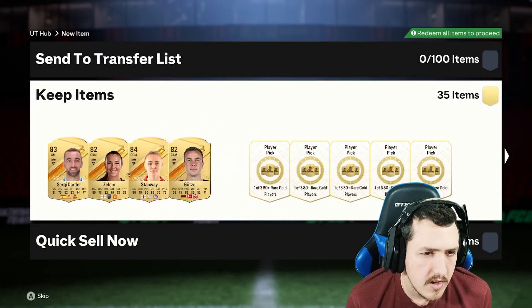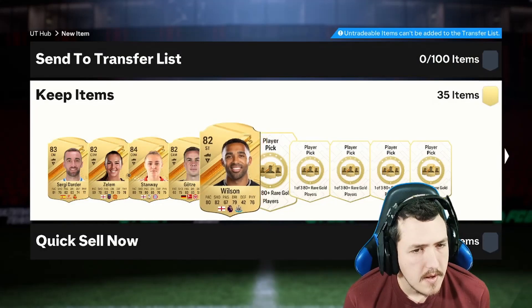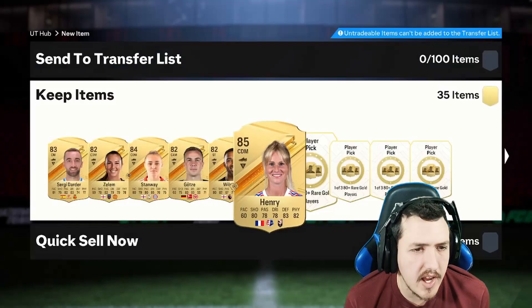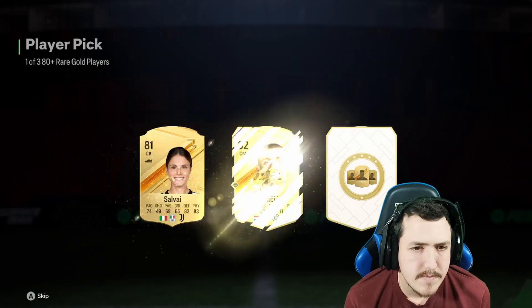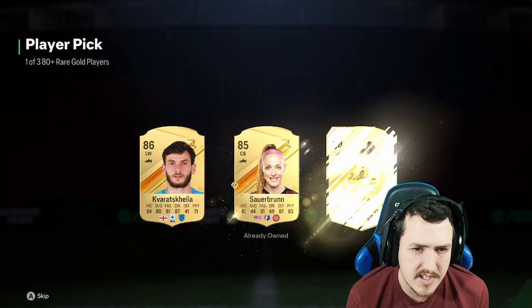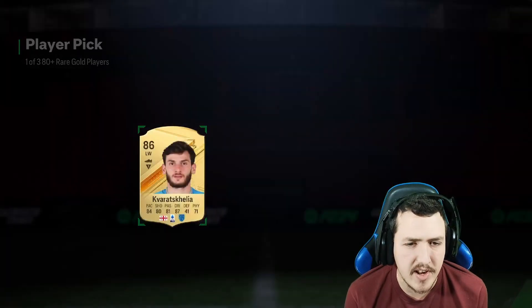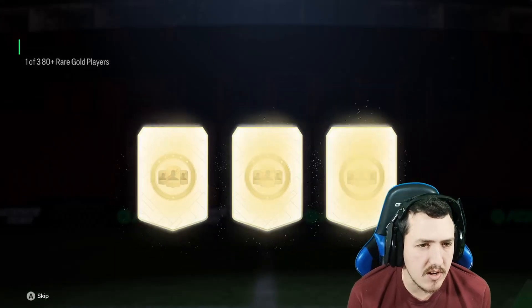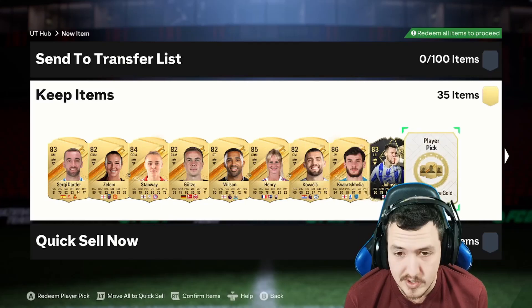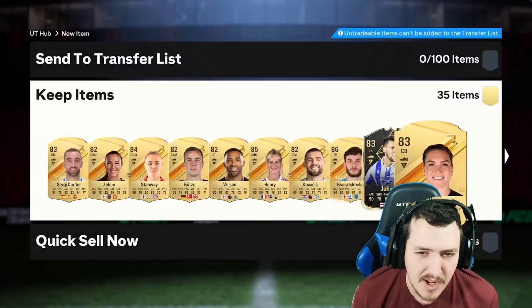So far not looking too good, a lot of 82s — come on! All right, 85, so we got 85 and 84. It's gonna be a little bit of a shorter video today because the player picks fly by so fast. There we go, we do get our first walkout — 86 — with an 85 and an 84 in there as well, which is sick. Wish they were all separate, but hey. And we do get an inform, which is also sick. I take that as a walkout because informs are so expensive right now.